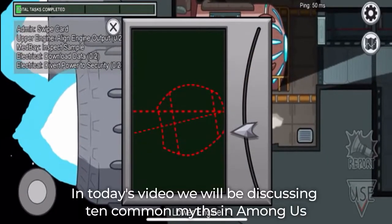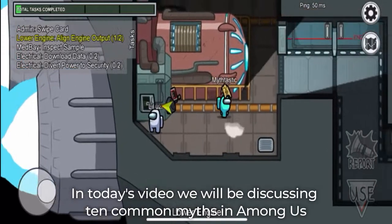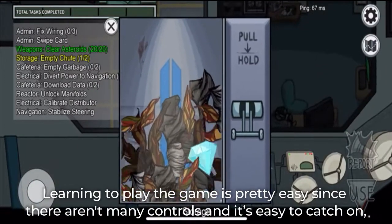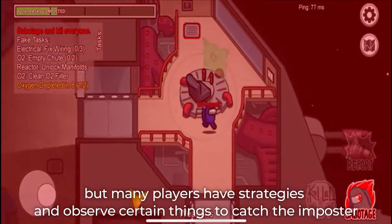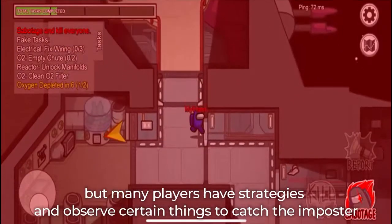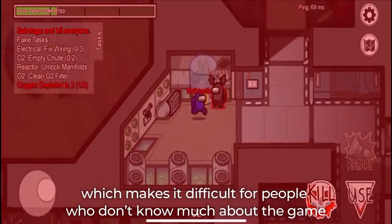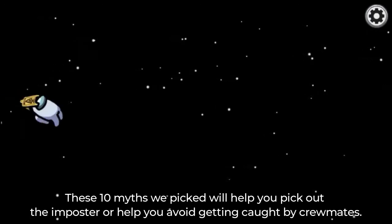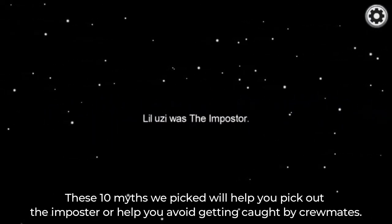Welcome to Mythtastic! In today's video, we'll be discussing 10 common myths about Among Us. Learning to play the game is pretty easy since there aren't many controls and it's easy to catch on. But many players have strategies and observe certain things to catch the impostor, which makes it difficult for people who don't know much about the game. These 10 myths will help you pick out the impostor or help you avoid getting caught by crewmates.